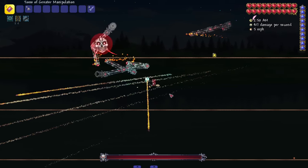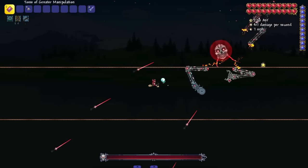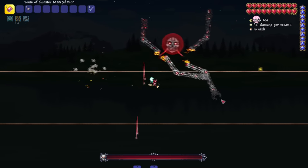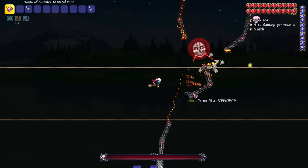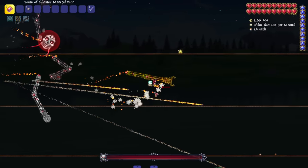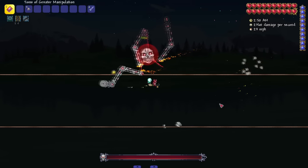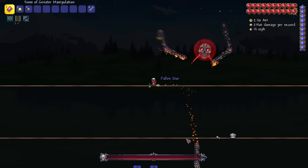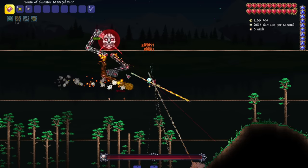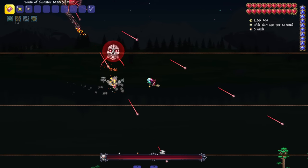We've got some rockets shooting out, we got the saw blade shooting out saws, the vice gripper gripping. We have to break his hands first — let's break the vice gripper. It's in a kind of overheated form so maybe it does more damage and moves faster. Yeah, it looks like it's moving way faster — that's an interesting concept. There you go, broke one of the hands.